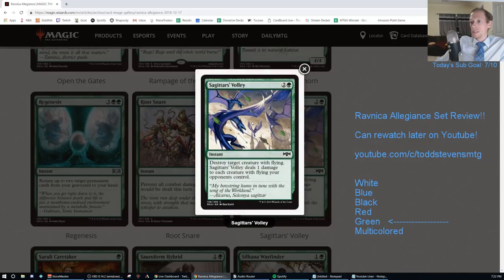Sagittar's Volley. Two and a green instant - destroy target creature with flying; Sagittar's Volley deals one damage to each creature with flying your opponents control. Real good against mono-blue aggro. We already have Pierce the Sky, which is one and a green to essentially destroy a creature with flying. This costs one more but deals one damage to each flyer. It's good against afterlife tokens too. We'll go with a D - niche sideboard card.